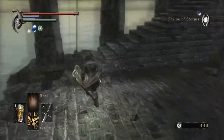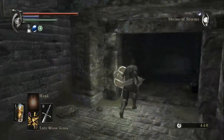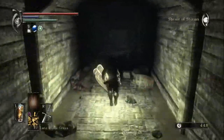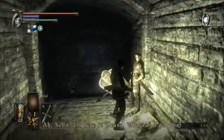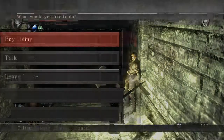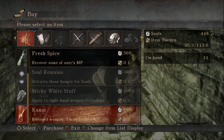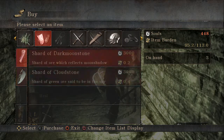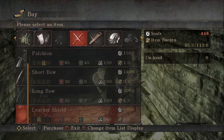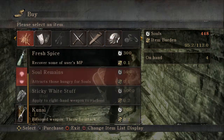I think we just collected these at the end of the last video, so we can just continue from here. Twinkly, sparkly - Dark Moonstones and stuff. More arrows, and all the various types of arrows too. And then leather clothing.